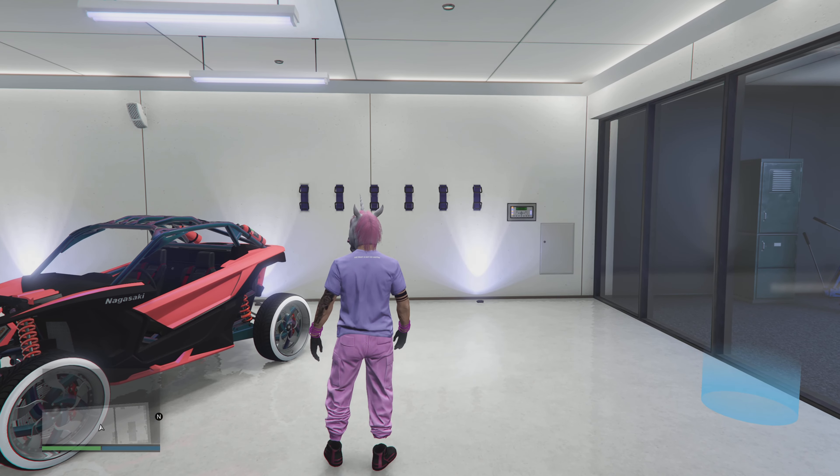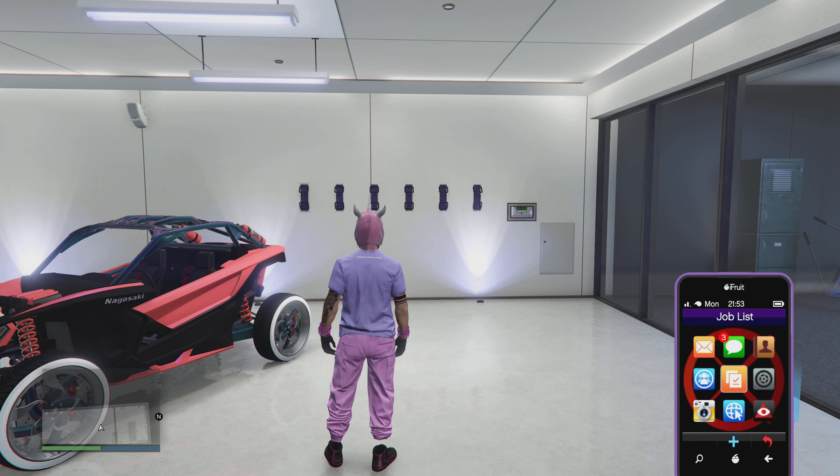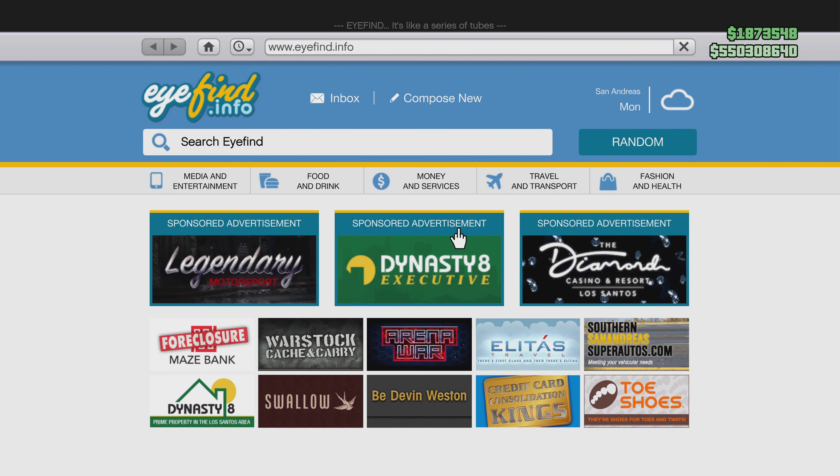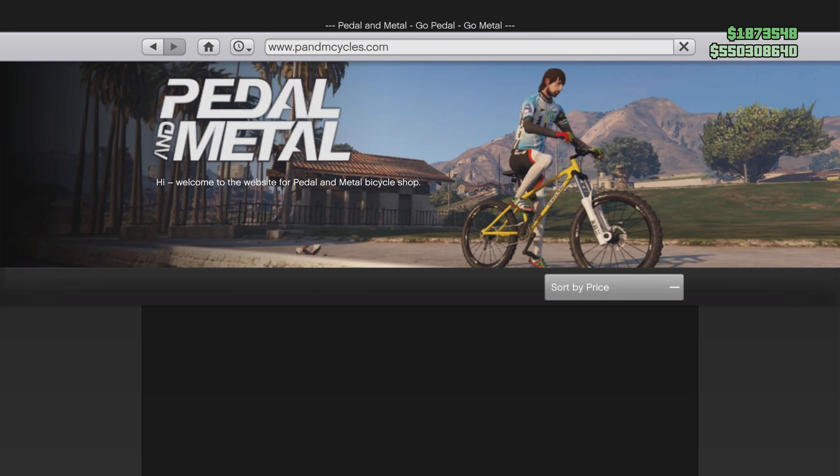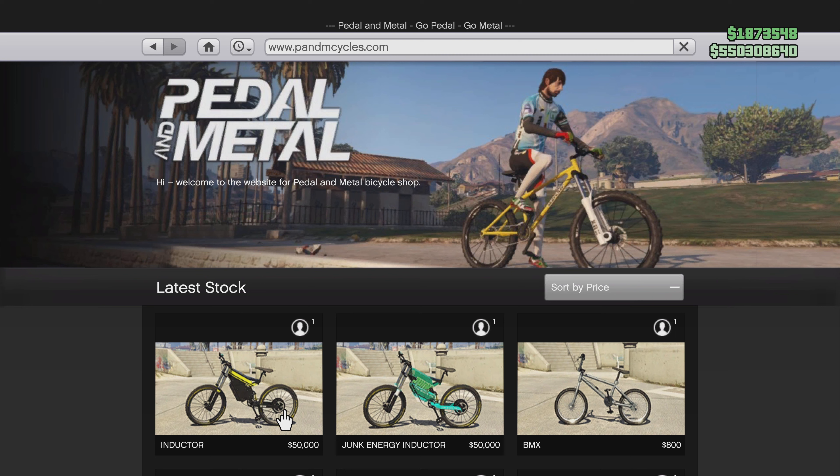Hey, alright! Dogman X here, and yes you can actually customize the color of the e-bike Inductor. Head over to online in-game, head over to Travel and Transport, scroll down to Pedal and Metal.